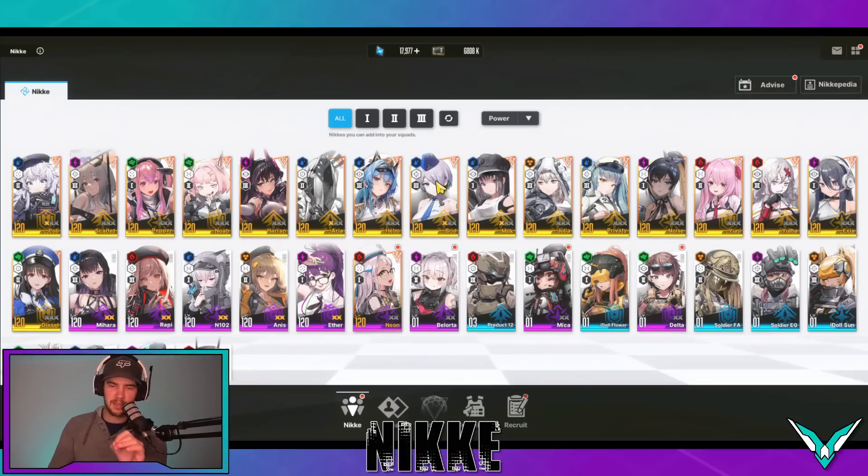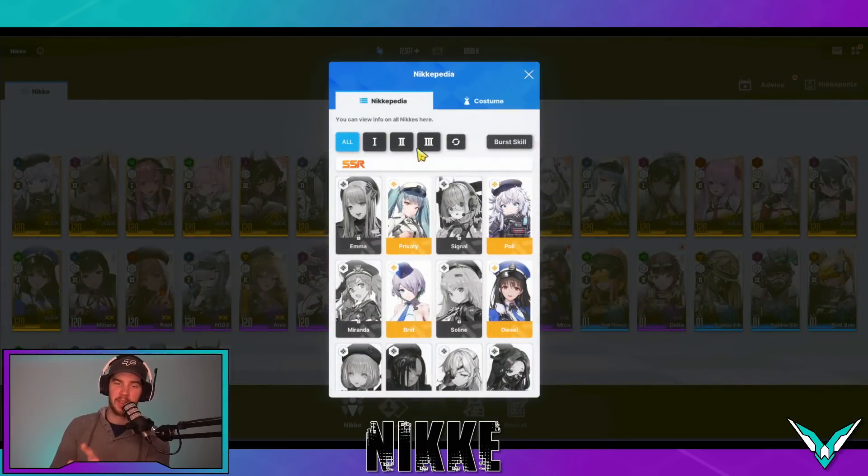I'll go quickly into Senti because Senti has been my favorite character design in the game from the start. Basically early on it was all DPS race, which made her useless. But in the end game, players are finding that she's actually amazing because of the way that shields work. I'll look at her and then look at some other characters you can use and the strategy to kind of abuse this tactic.